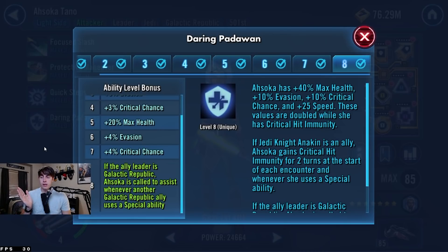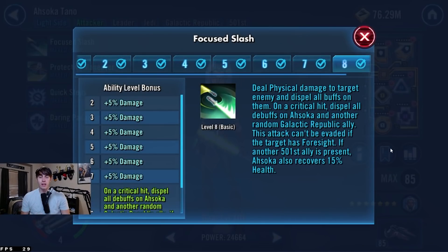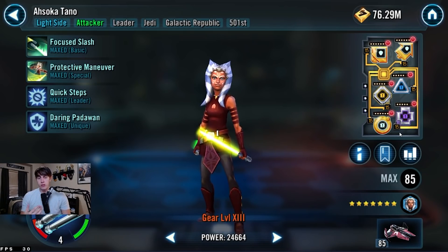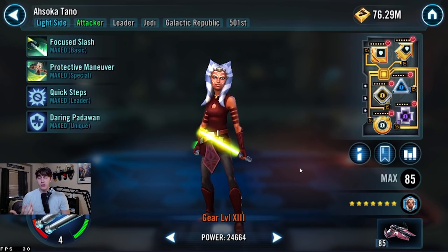The Zeta says: if the ally leader is Galactic Republic, Ahsoka is called to assist whenever a Galactic Republic ally uses a special ability. So in really any situation, you're going to be giving a lot of assists, which fuels Kenobi's ultimate if you have it. Even without his ultimate, it's a huge game-changer because you can get around taunts easier, dispel buffs easier, and crit them. On a basic, if you do crit, you can dispel a debuff. Higher Relic means higher crit chance, so more chances to dispel debuffs.